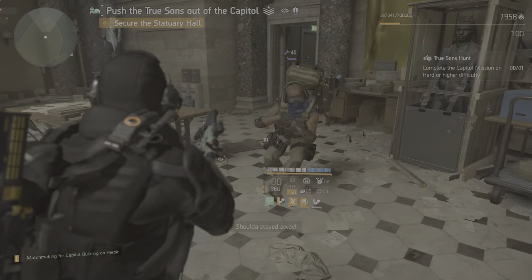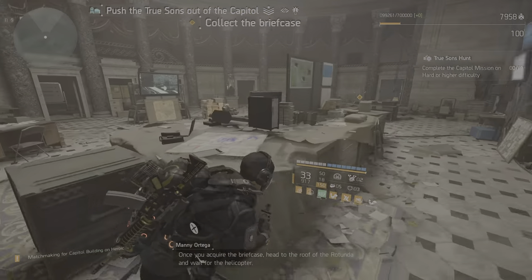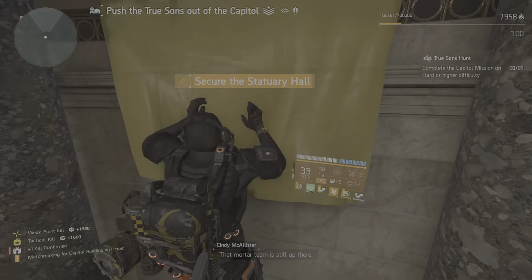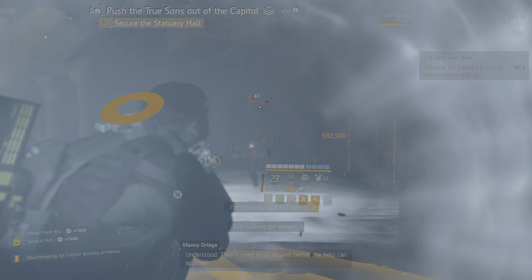Should've stayed away. Once you acquire the briefcase, head to the roof of the rotunda and wait for the helicopter. That mortar team is still up there — they'll need to be cleared before the helicopter can approach. Understood.